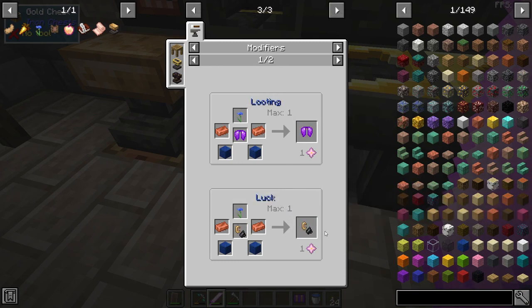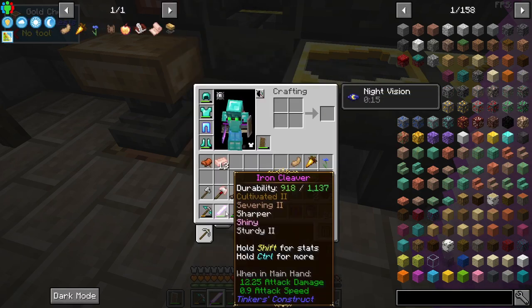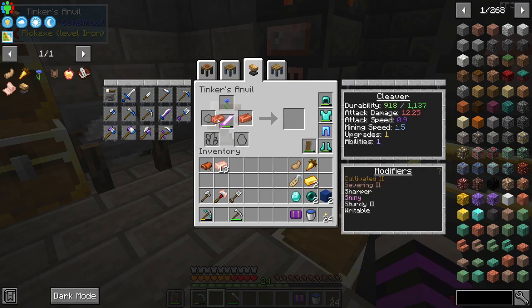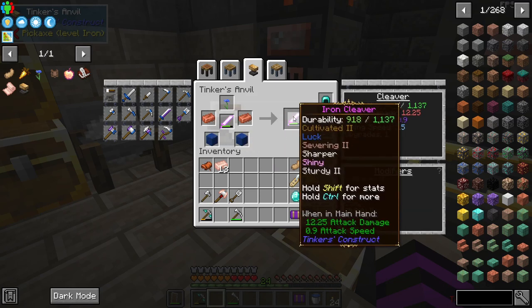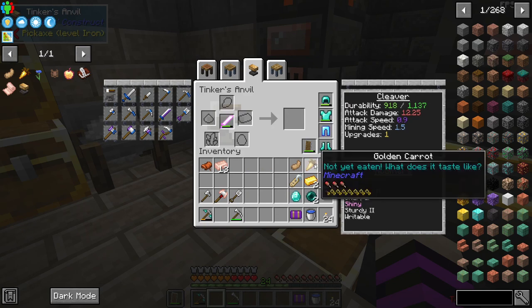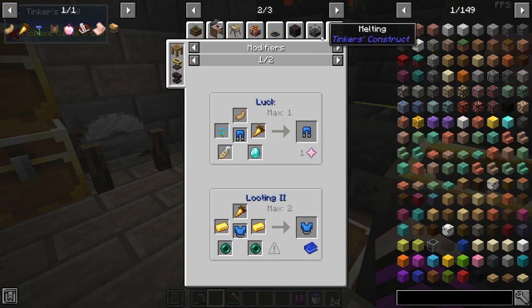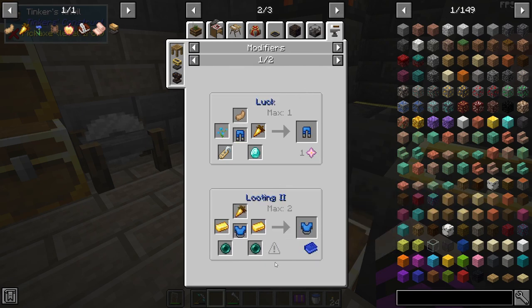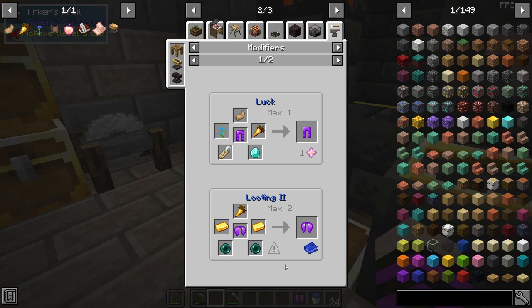It's the same thing for tools and for weapons. I'll go ahead and put that on the cleaver since we have the ability slot available there. We need one cornflower, two copper, and two blocks of lapis — that will give us Luck. And there you go, the upgrade slot is gone. The upgrade for Looting 2 and Luck 2 is a golden carrot, two gold ingots, and two Ender Pearls. As you can see, max two — no modifier slots are required, but it does require a different recipe for the first level, so you have to do them in the correct order.